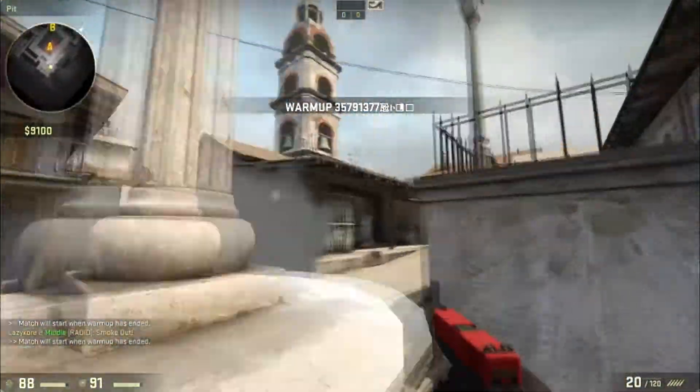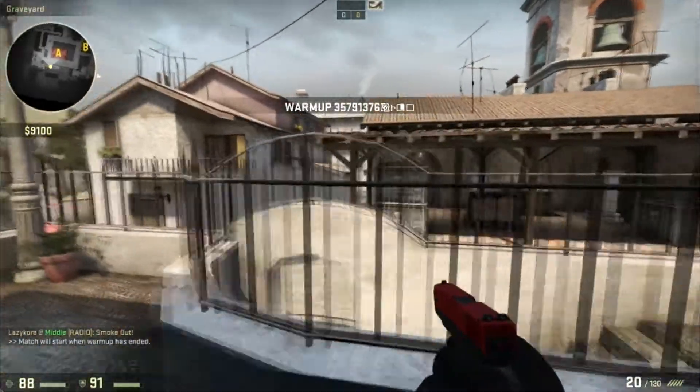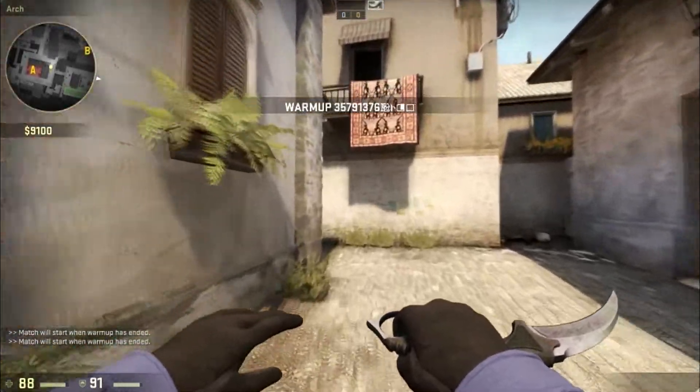That's going to smoke off pit completely. If a graveyard player is there, they'd have to rotate over. There is one more thing you can do from arch side — this one is for CT.